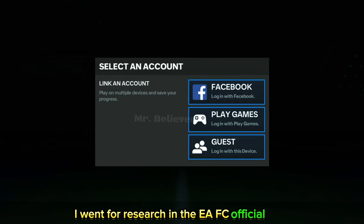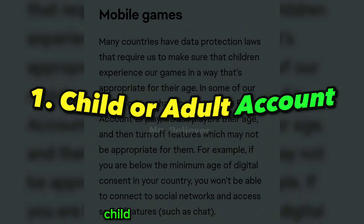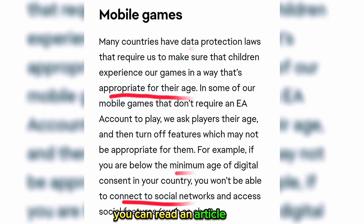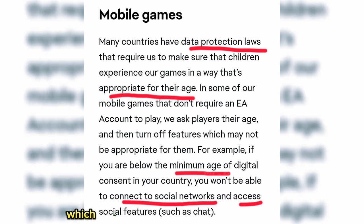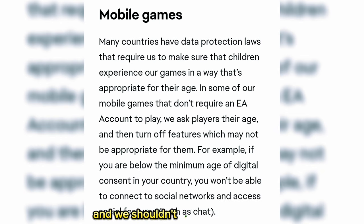I went for research on the EFC official sites and found a lot of articles on this. Actually, there are two types of accounts: child account and teen account. Child accounts are not able to do certain things that teen accounts can. According to the article summary, if you are below the minimum age for digital use in your country, you will log in as a child account and will not be able to connect your game account with social features like the link option. This means there is no way to solve this issue if you are below the minimum age, as it is a violation of country rules.